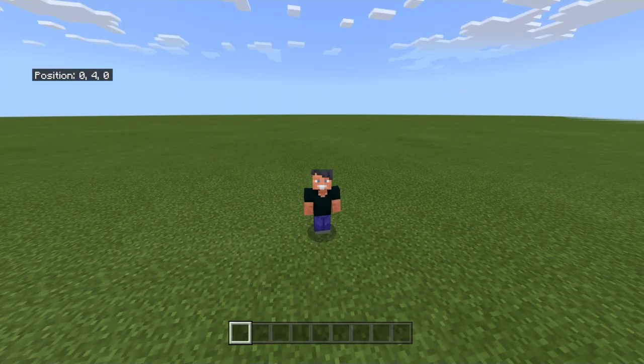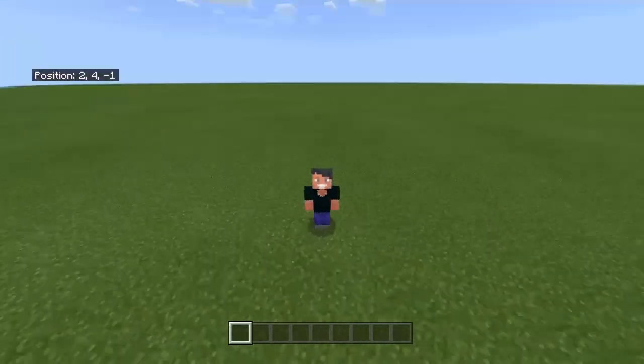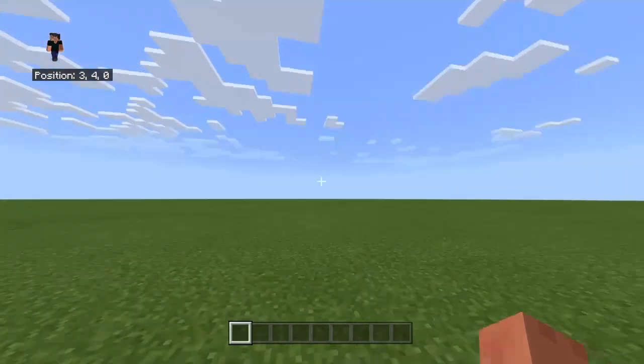Hello everybody, I'm JTGaming and today I'm going to show you how to make the Player Tracking Compass. This can be used for a lot of different things, mainly mini-games, but I'm definitely going to use it for the Speedrunner vs Hunter thing that is very popular right now by these two YouTubers by the name of Dream and GeorgeNotFound.